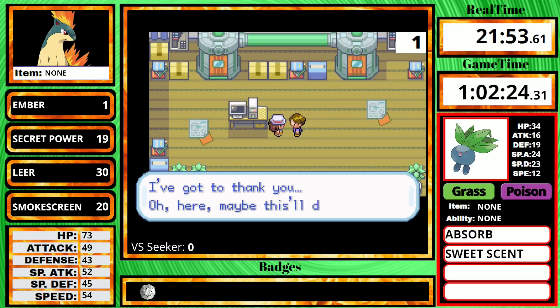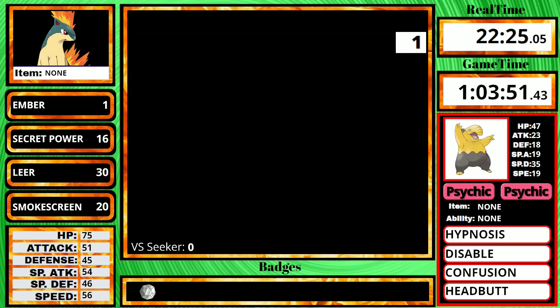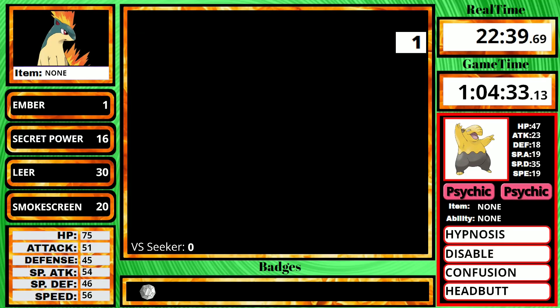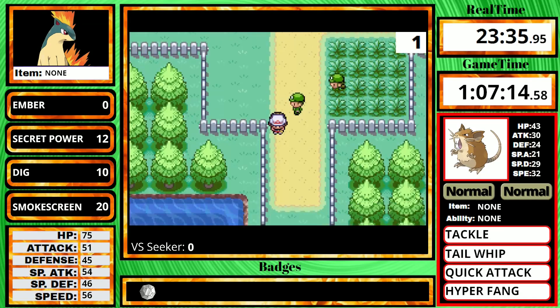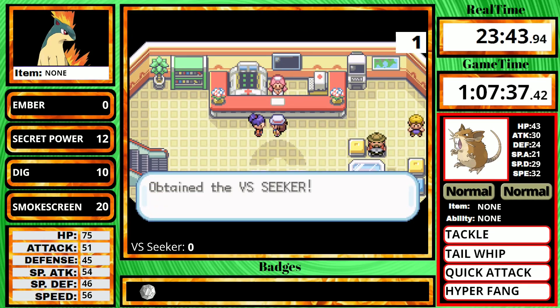Once I rescue Bill from his freakish experiments, I chase off the innocent bystander and get the TM for Dig, which I'll definitely return to its rightful owner — but instead I decided to borrow it and teach it to Quilava right away, since this will be Quilava's main way to deal with Electric types. Now I've arrived in Vermillion City. I heal at the center and grab the Versus Seeker, since I will need to do a late game grind later.